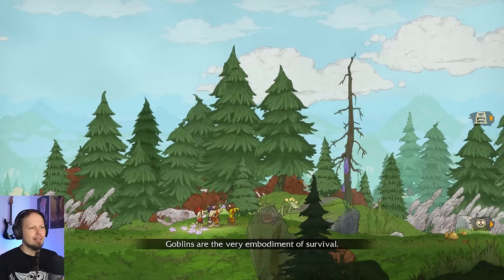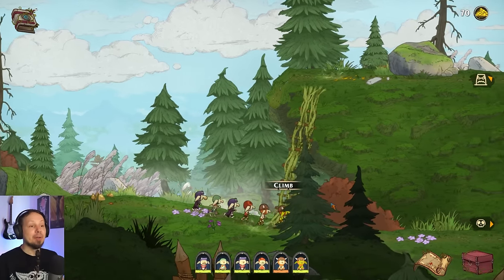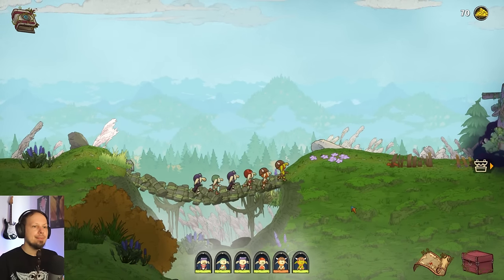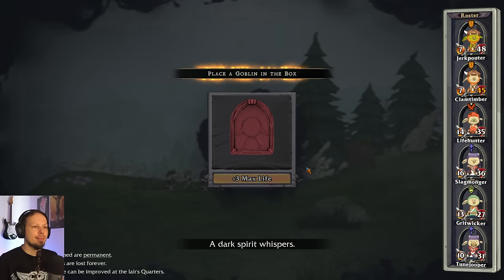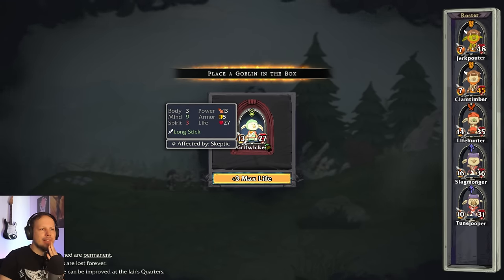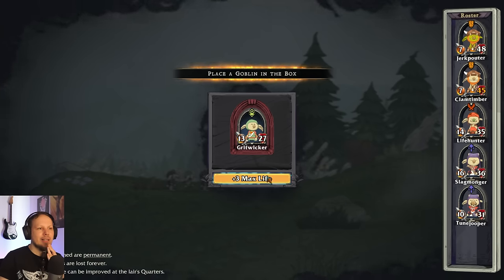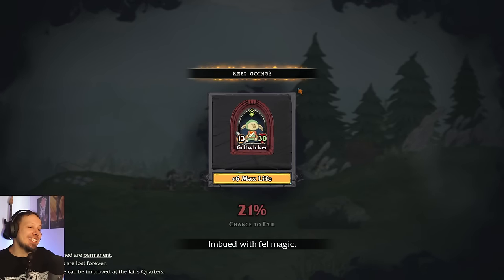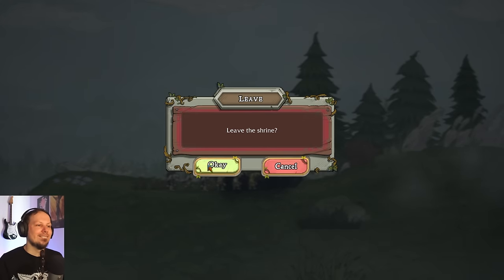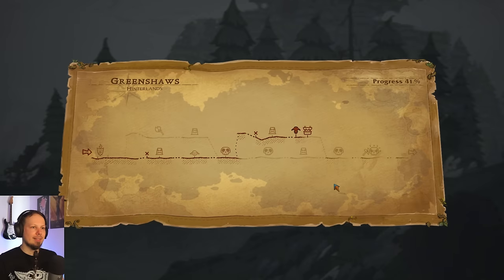Goblins are the very embodiment of survival. I'm not complaining, but this feels not right. We want to get the angry shrine — was it a cursed shrine? Corrupted shrine? Three maximum life. Getting our squishiest target in there so it can live a little longer and deal more damage over time. Is six life worth it? No, I'm not gonna do it.